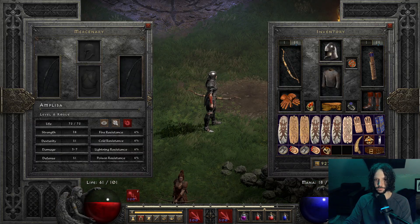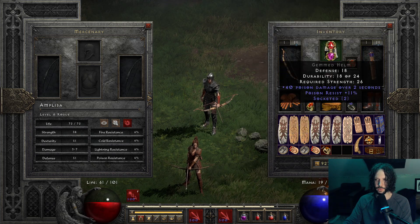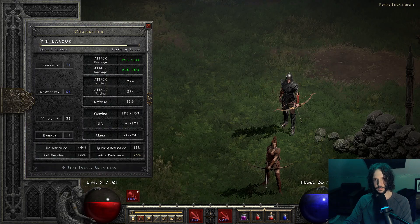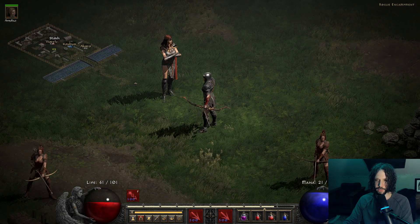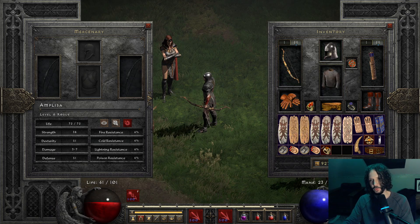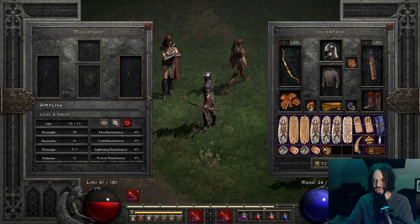Hey, you know what else you can do? At level 7, these Act 1 rogues can equip all this stuff that I have on here. So if you wanted, you could just get to level 7 or 8, and then talk to her after you beat Bloodraven, and then equip all these things on the rogue mercenary. Which is pretty cool as well, right? Yeah.